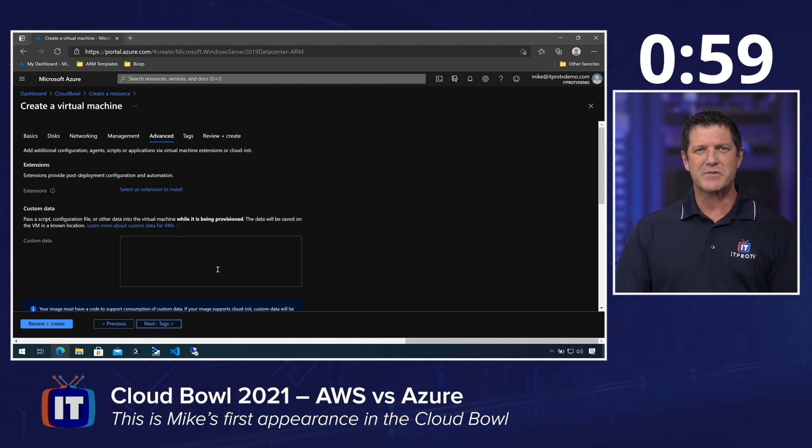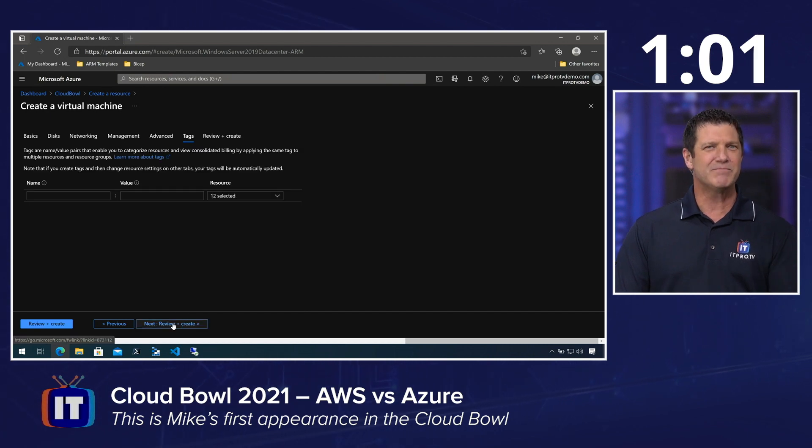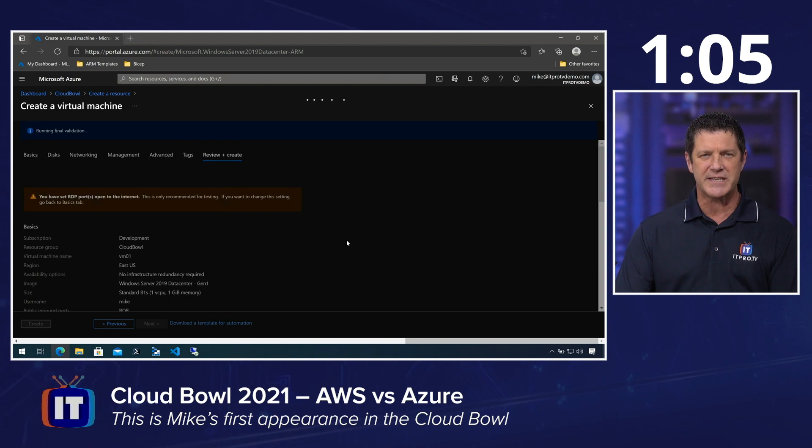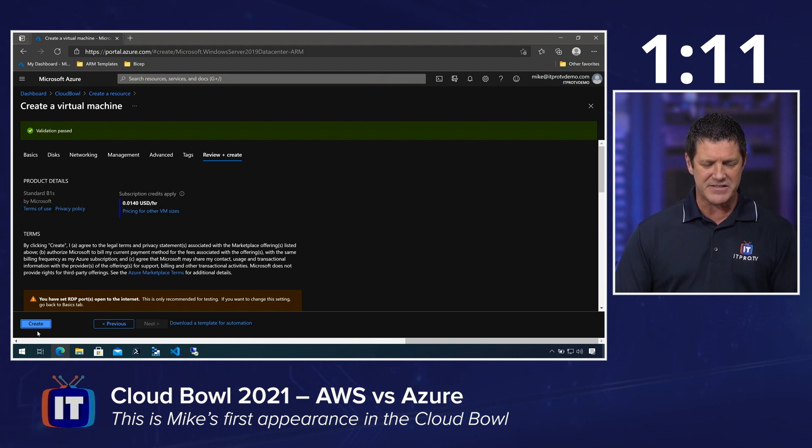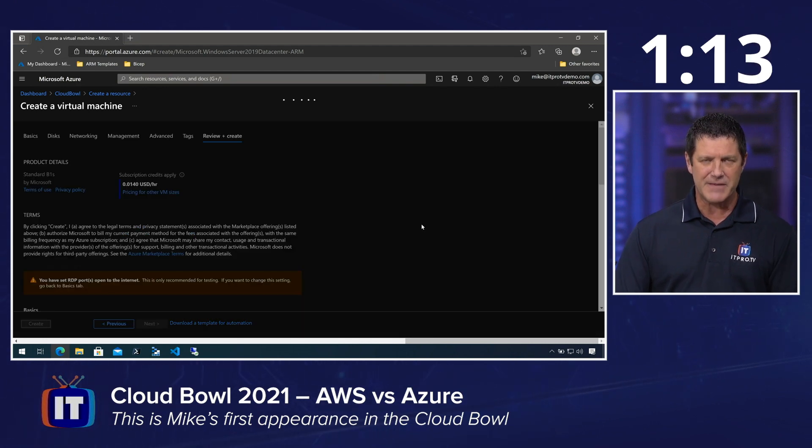Click Advanced — no scripts, no extensions, no tags. And it's off to the races. We'll click Review and Create, let that validate to make sure I've provided all the information required to spin up this VM image. As soon as it passes, I can click Create. And we're off to the races — we'll see how long Azure takes to spin up my VM.